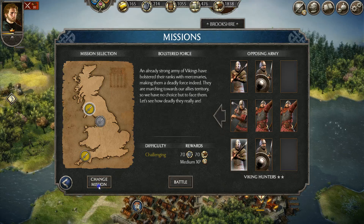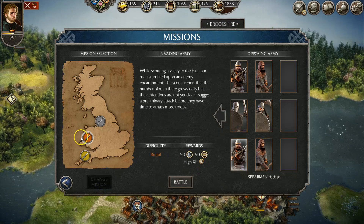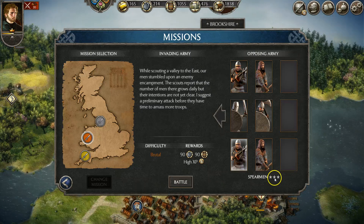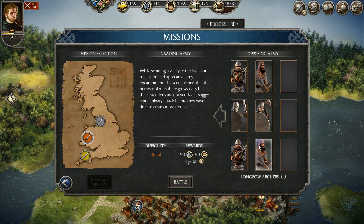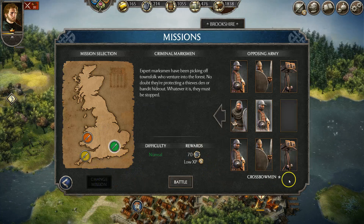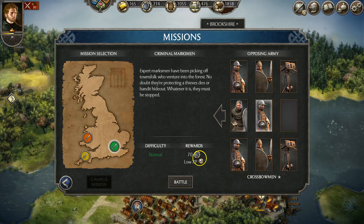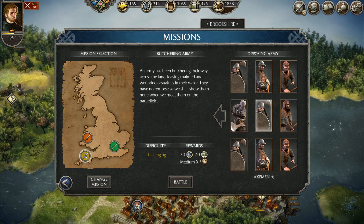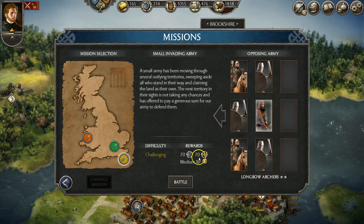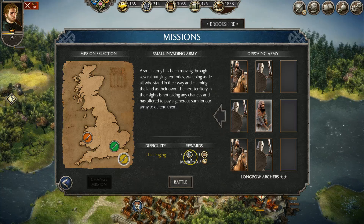You can also change the mission over here, so if you don't like those rewards you can change it. Unfortunately it went to a brutal status so we definitely cannot fight that one. You can see the ranking of the units right here — you don't really want to fight three-star units because that means they're level three and extremely powerful. Level one units are easy — you're going to get 70 silver, a small amount, but you can clear that out with little to no difficulty. If you want a specific type of food or material, just change the mission and potentially you'll get it. You're always going to get silver.